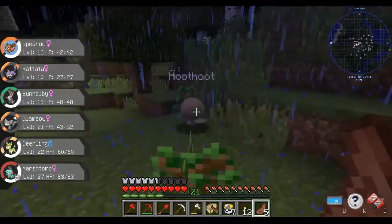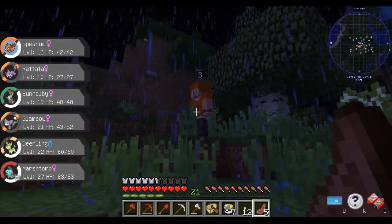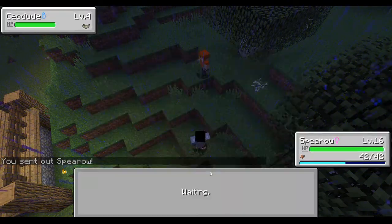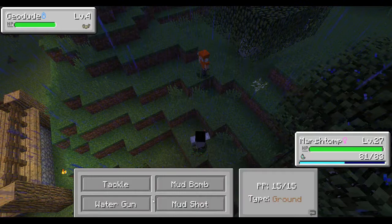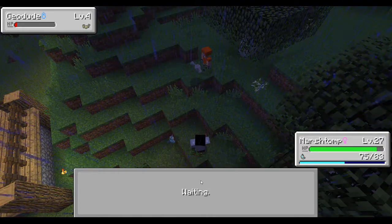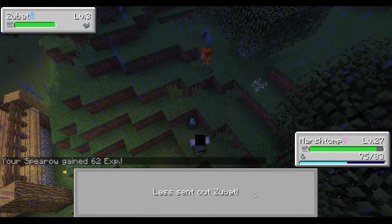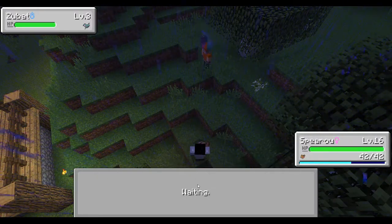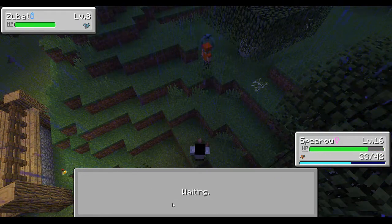My apricorn farm is still going strong. A level 3 Pokemon — let's battle! It's a Geodude. Let's send out Marshtomp. Rock throw — ouch! Magnitude — okay, getting better. I'll use water gun. I'm sending out a Zubat — okay, I'll send back out Spearow. Aerial ace — oh cool, I didn't know you learned that! You're confused — I don't like that.